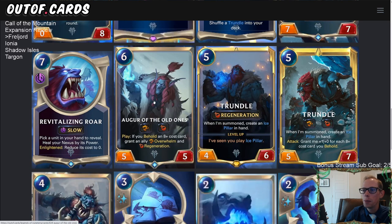Auger of the Old Ones is a six-mana card, but it fits well in a lot of these decks — like an Ashe-Sejuani style deck for example. I'm a big fan of this card.